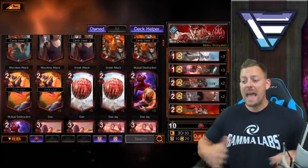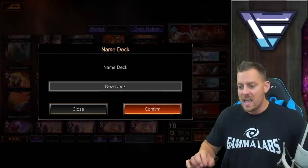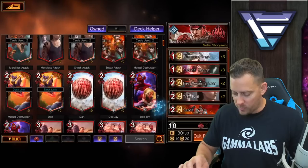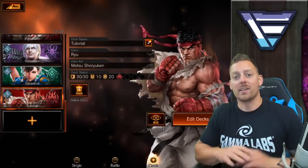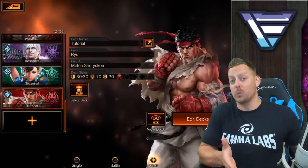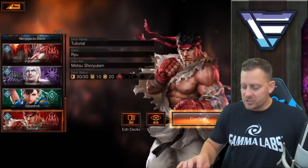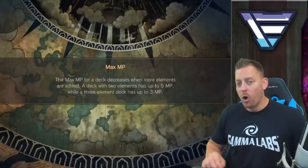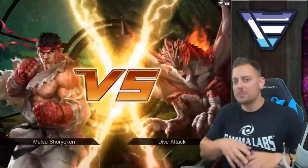30 of 30, we have our deck — it is complete. So we're going to quit the deck editor and we're going to name the deck. Call this one the tutorial deck, since we're doing the tutorial right now. Confirm — tutorial deck is created. Now let's take it into battle and see if it can actually work. We're going to go into a practice round right now just to try and see if the deck that we built together here today can actually hold its own. Hopefully we get some nice card drops in the proper order.